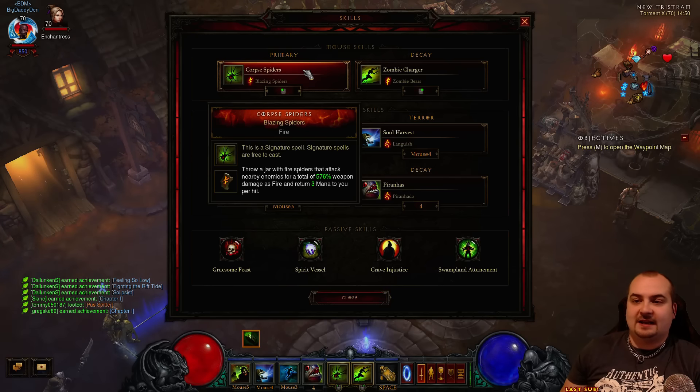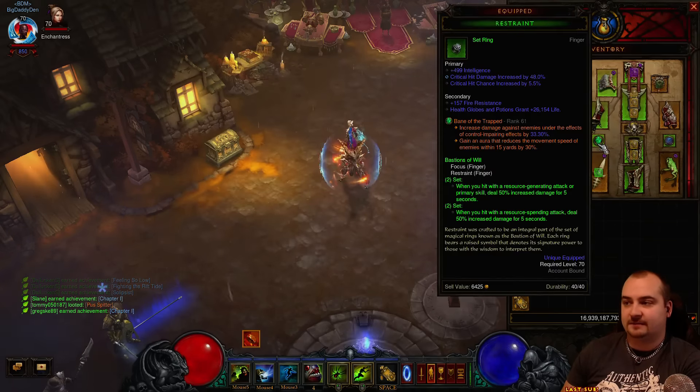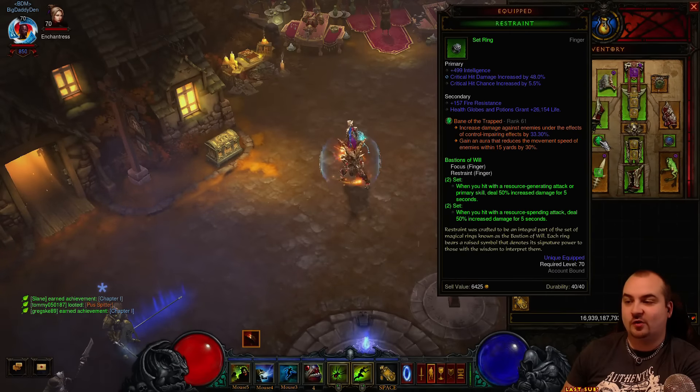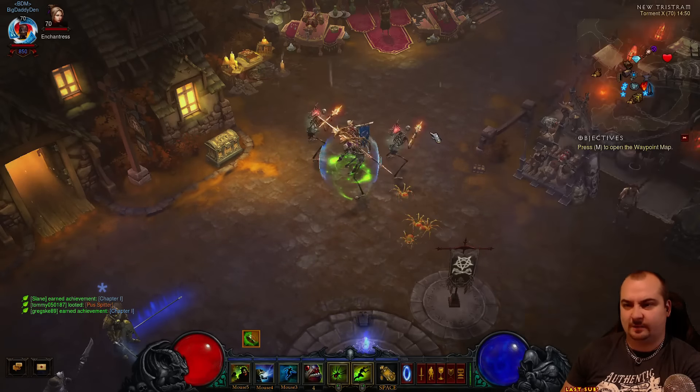So for skills, left mouse click, I've got Corpse Spiders - Blazing Spiders - partly for the mana regen, but to be honest, it's there to proc my Focus and Restraint. Focus and Restraint gives you that enormous damage boost. So you just cast one of these, and the Bears get the buff once it hits a target. Most of it's in the combat zone.